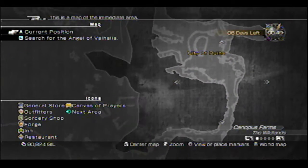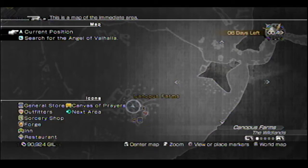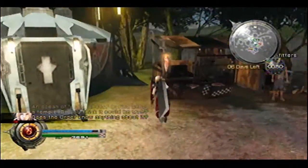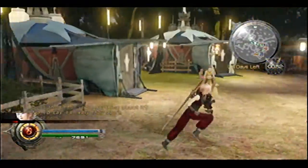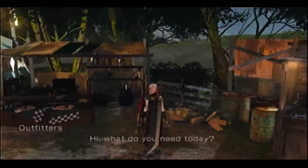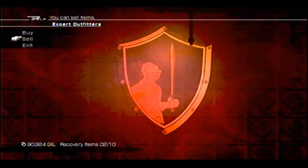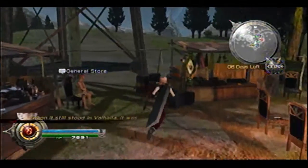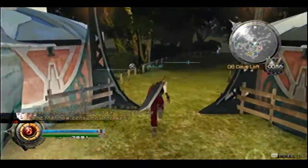I'm just going to very quickly show you where that is on the map. You're going to want to come over here to the City of Ruins, to this temple. So you're going to leave Canopus Farm. You can buy some cool stuff from the outfitters and whatever else you need. Here's the exit.